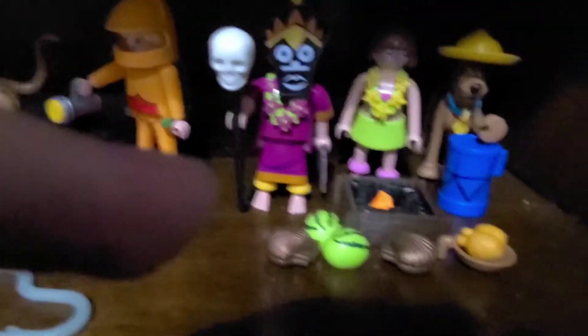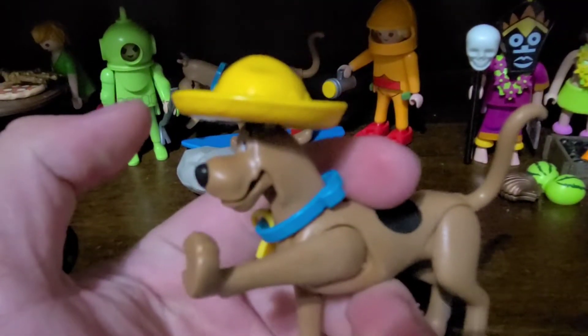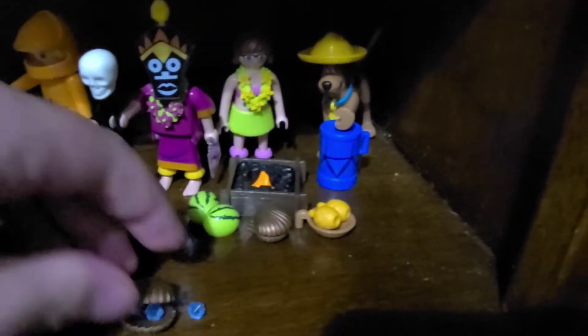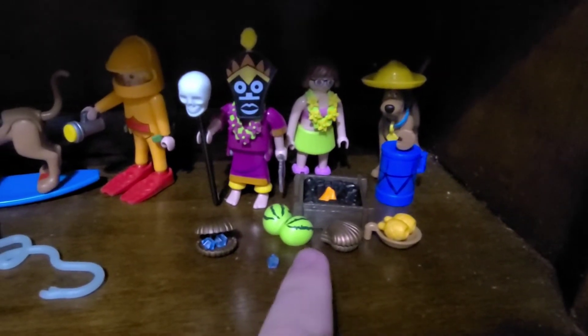The next set is the Scooby-Doo Avengers with the Witch Doctor — basically a typical short set. We have Scooby-Doo on a head, Thelma, and a Witch Doctor. We also have little clam ears with pearls inside — the other clam has pearls too. There's also a little bowl with pineapple and watermelon, and a fire. By the way, the fire does not light up like the Witch's Cauldron.